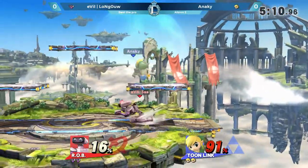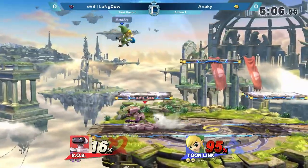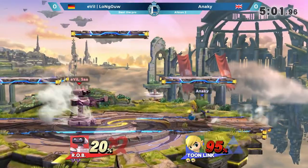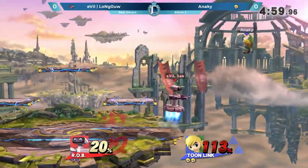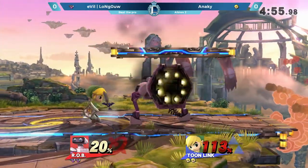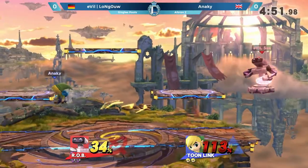You can see some ledge traps coming out from Longout. He throws the bomb down — I'm not sure if I like that. Blowing himself up, maybe just stopping that approach from Longout. Anarchy just trying to find a way in with that laser — such a strong anti-camping tool. It goes through all projectiles in the game and comes back to hit you right when you least expect it.